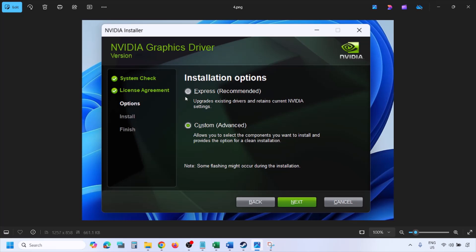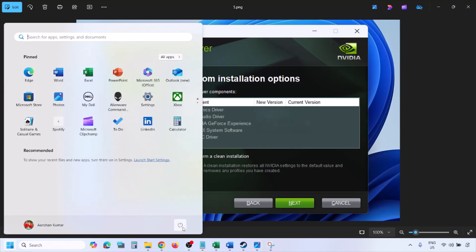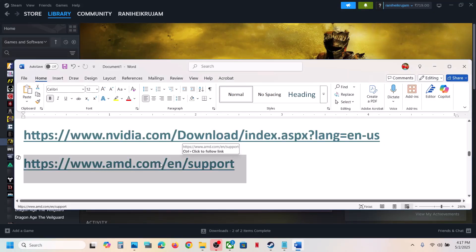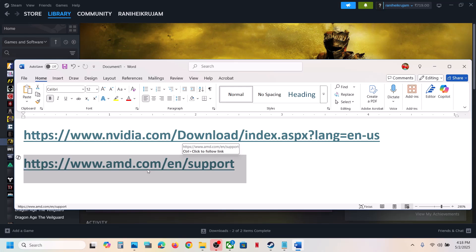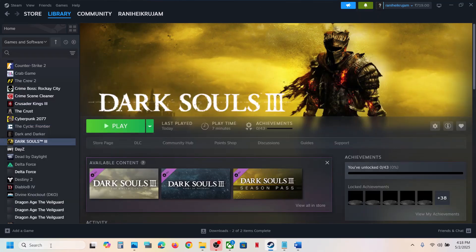Once you run the exe file, click 'Agree and Continue', then select the Custom option (Express is selected by default). Click Next, then check the box that says 'Perform a clean installation'. Click Next and let the installation complete. Once done, restart your computer and launch the game. For AMD card users: first uninstall the current graphics driver, restart your computer, go to the AMD website, select your graphics card, install the latest driver, restart your computer, and launch the game.